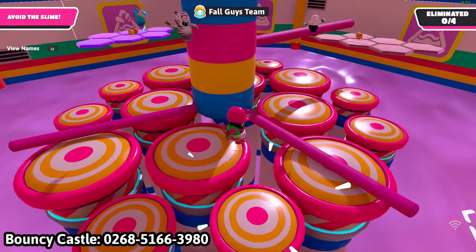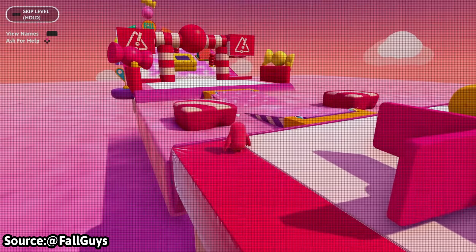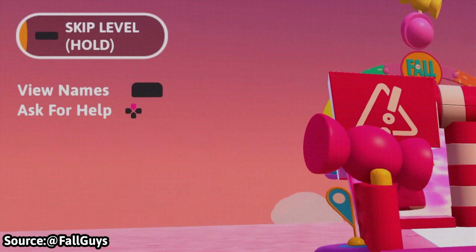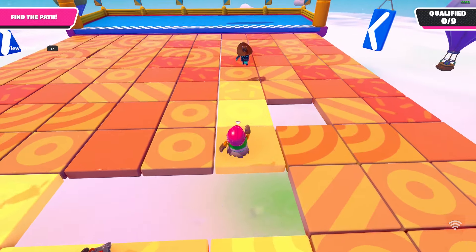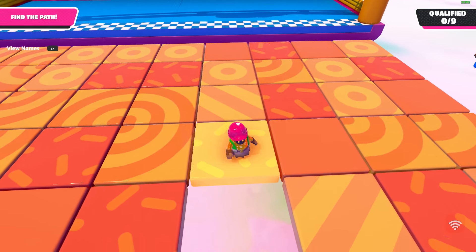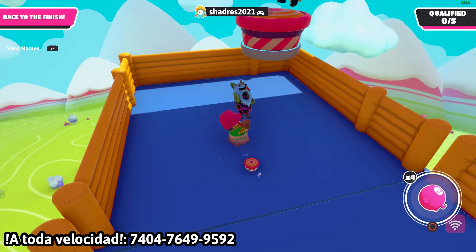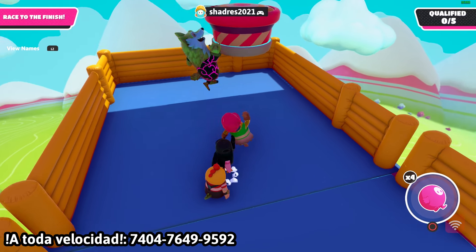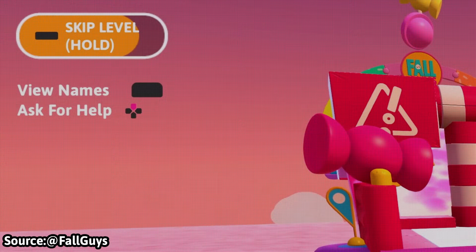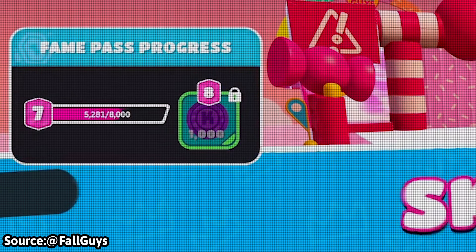The most talked-about thing in the trailer was the new Explorer mode, which is basically an endless mode where you can keep playing creator-made rounds for hours. Previously, if you played a level you didn't like, you were either forced to leave and not get any rewards, or just stomach through it and try to qualify. However, with the Fall Forever update, you now have the ability to skip a level and move to a different one — and you can use it whenever you want.